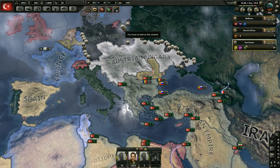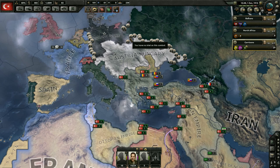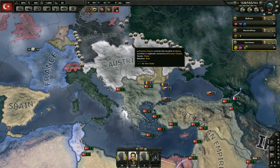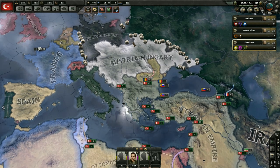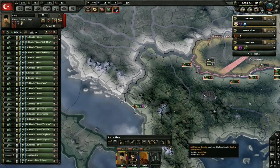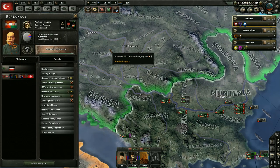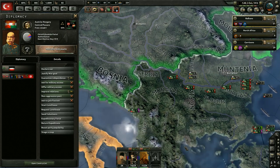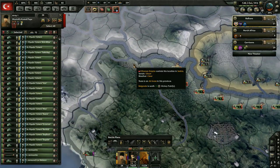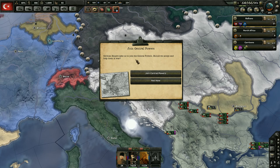We're going to join them and send the red army over there to try and save them — we don't really have any other options. Can I get military access? Let's see if they'll give me access. No, they still don't want to give me access. Until then, let's just get the red army coming over here. Everybody go over there — we're going to try and get them to Vienna really quickly as soon as we join the war. We're going to be joining the Central Powers.